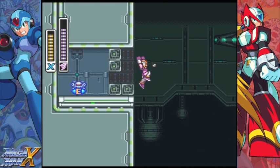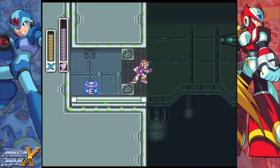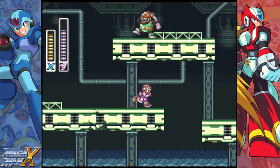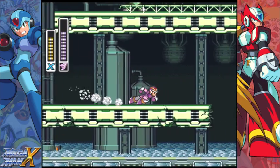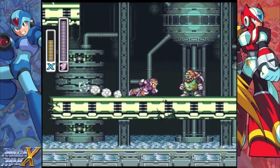The problem is getting this thing — it's kind of annoying, but at least with the leg parts it helps. So that's two E-Tanks we've got. There are four in all, so we have two more to go. There are eight heart tanks and four sub-tanks.